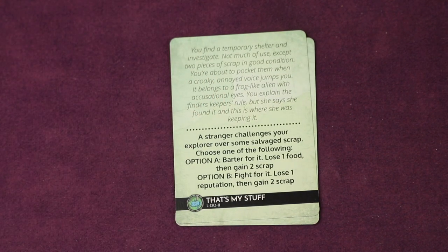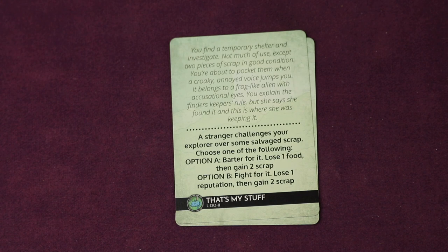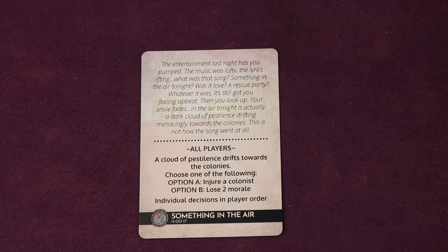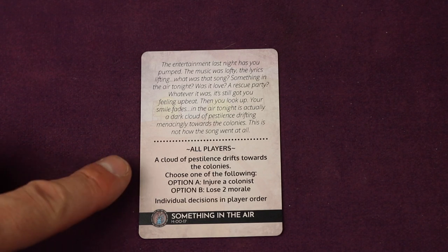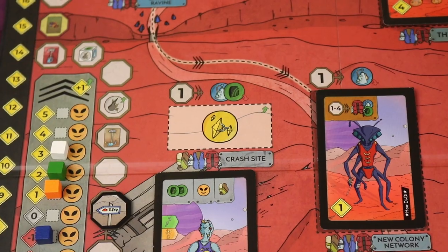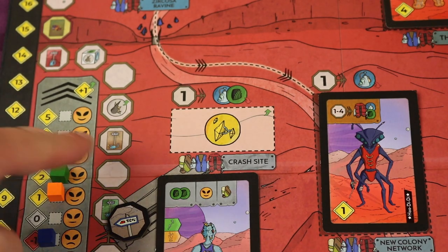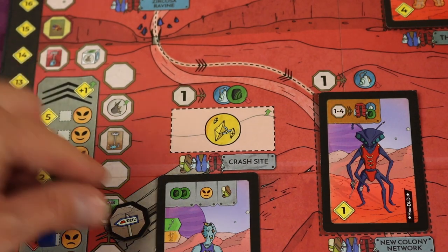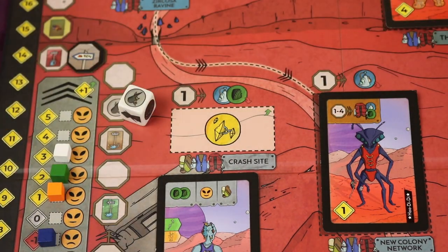Sometimes you have a choice — a stranger challenges your explorer over some salvage scrap. Option A: barter for it, lose one food and gain two scrap. Option B: fight for it, lose one reputation then gain two scrap. Or maybe you get a card you can use anytime, like looking at the top card of a deck and discarding it. As you get through the high-risk deck, most of the time it'll be pretty bad — like choosing between injuring a colonist and losing morale. Some spots just give you certain resources, or let you roll a resource die.